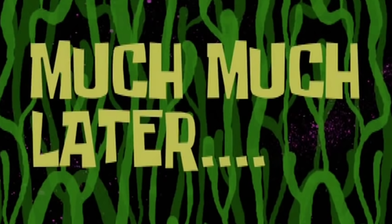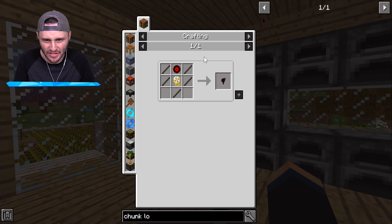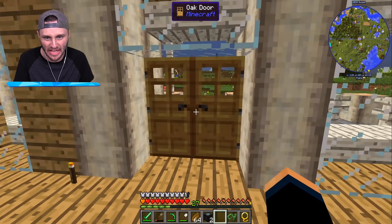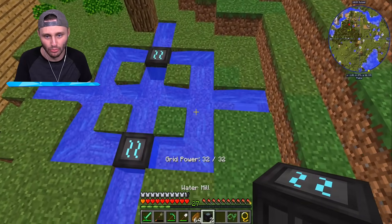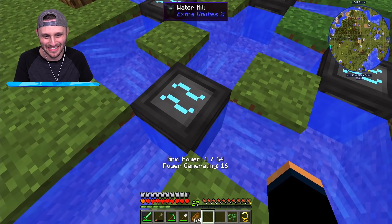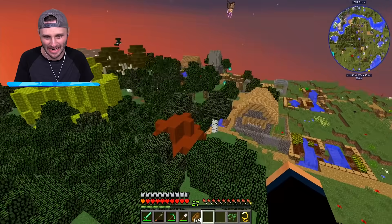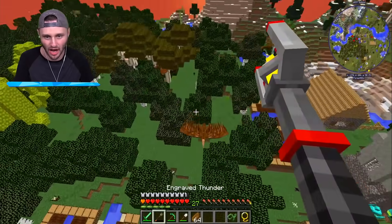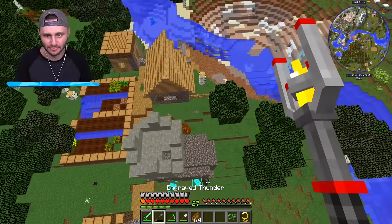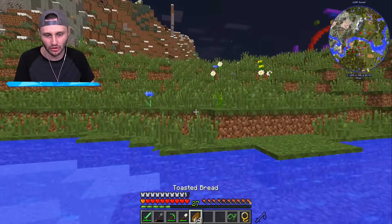Let me get these chests. That wasn't fun. Oh good, chunk loader! So sticks — I need to go lasso a villager. Let's go back. My thingies broke. I need to place down more water mills, right there and right there. Look down, we have 64 grid power now instead of 32, but I need a chunk loader. There's a lot of these flying things — get out of here! I can't fly anymore, I'm out of the chunk loader range.